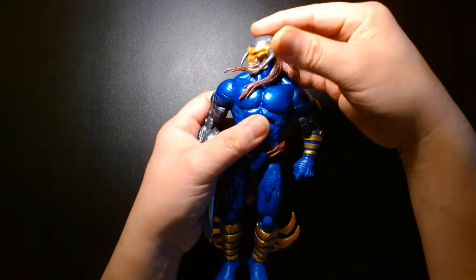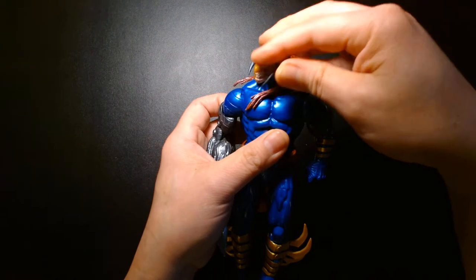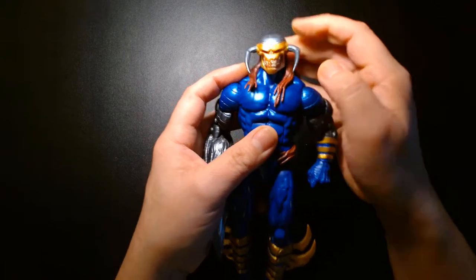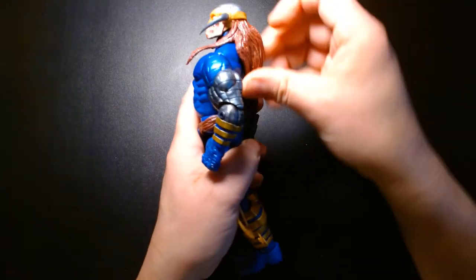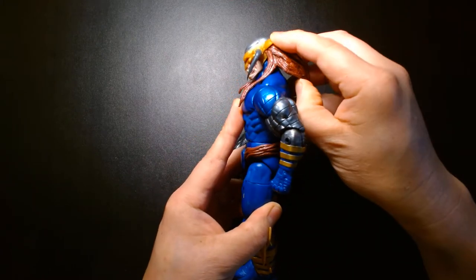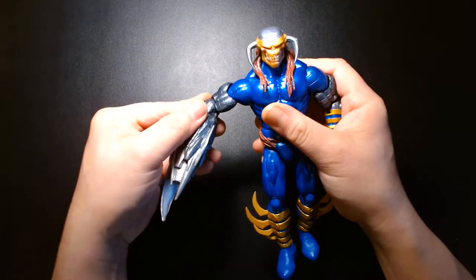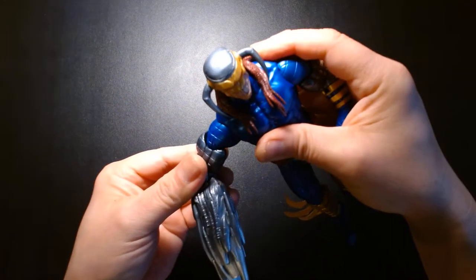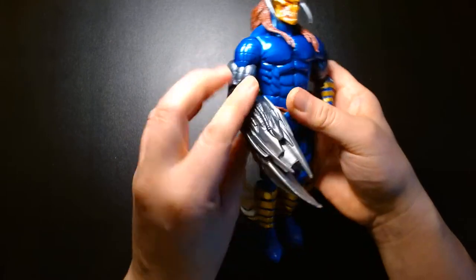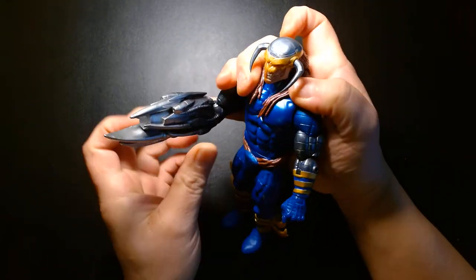Articulation-wise, his head rotates, but due to the nature of his hair and the stiffer plastic, you don't get a full range of rotation unless you tilt his head down. His horns are a rubbery plastic so they're not going to break very easily. He can't look up — only forward — because of his hair, but if he arches back he could look up a little bit, and he can look down about this much. His arms rotate and go out, with a bicep cut that swivels and a nice ratchet. Unfortunately he only has single-jointed elbows, so they only bend so far.